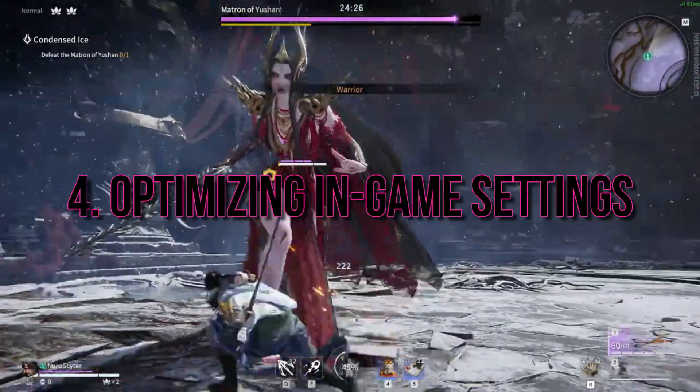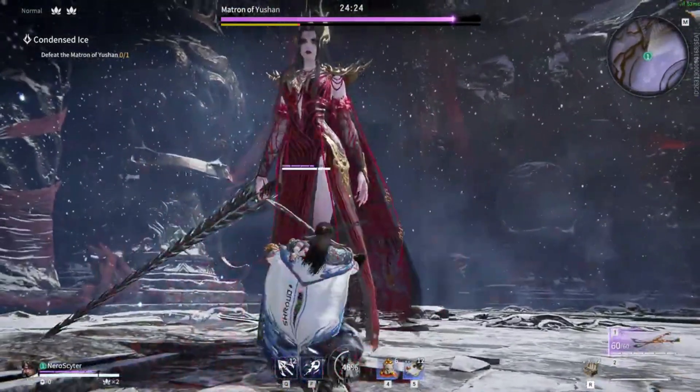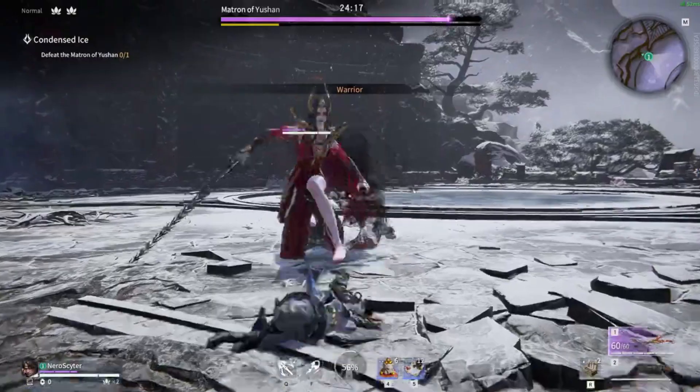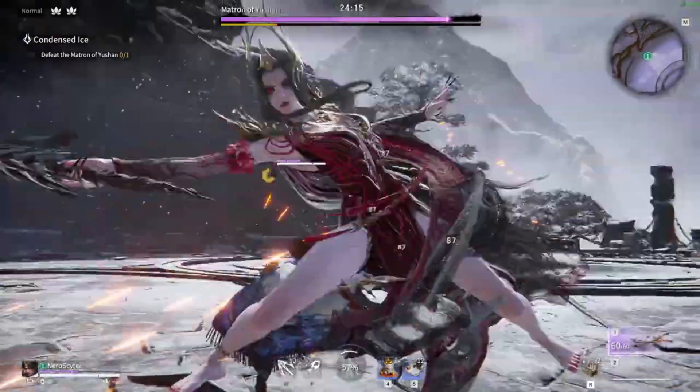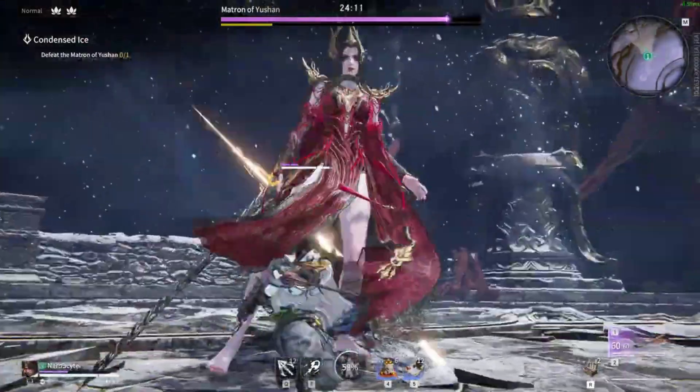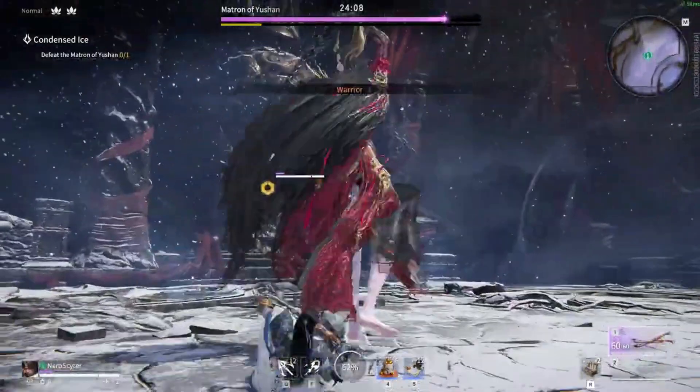Optimizing in-game settings can significantly reduce lag. Lower the screen resolution to reduce strain on your GPU. Adjust the texture resolution and shadow resolution to optimize VRAM usage and alleviate the GPU's workload. Limit the frame rate to stabilize performance and adjust the number of characters displayed on screen based on your system capabilities.